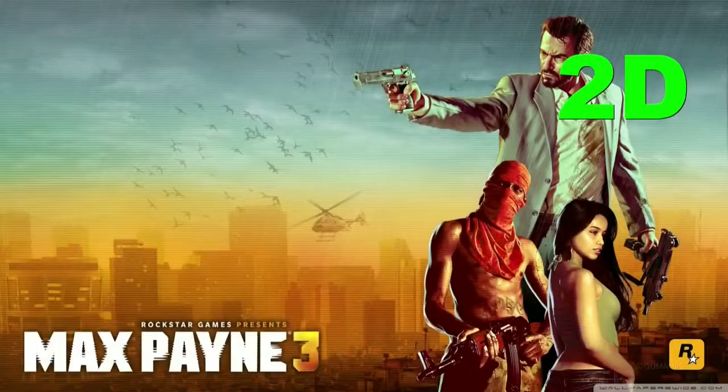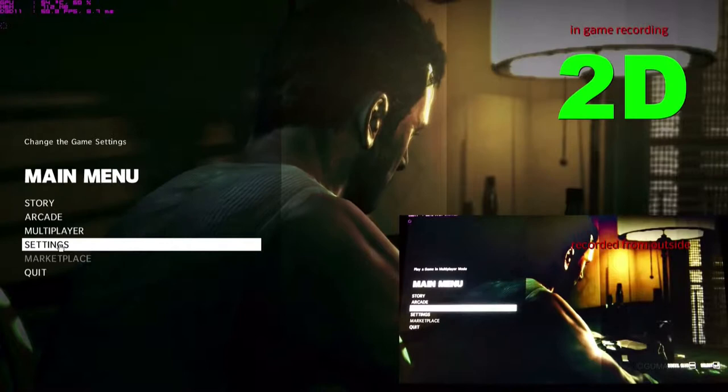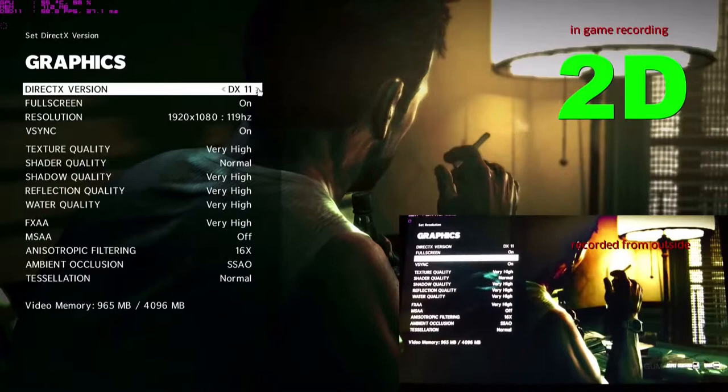Max Payne 3 runs on higher settings around 55-60fps. It's a fantastic experience with the G750. We believe similar performance will also be seen on the upcoming GTA 5 PC version from Rockstar Games.